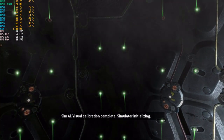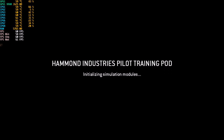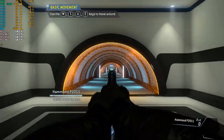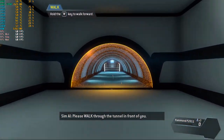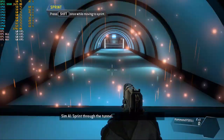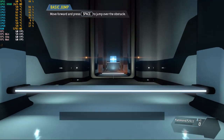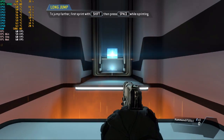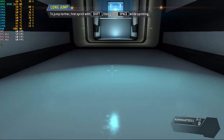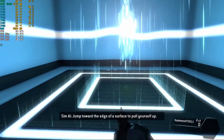Simulator initializing. You are free to move around the simulation. Please walk through the tunnel in front of you. Sprint through the tunnel. Jump over the obstacle. For greater distance, jump while sprinting. Jump toward the edge of a surface to pull yourself up.